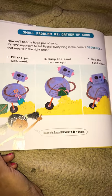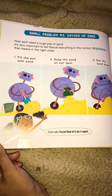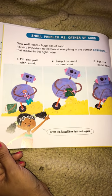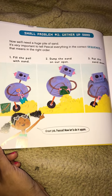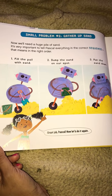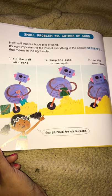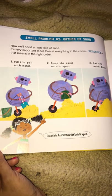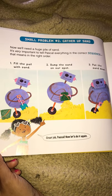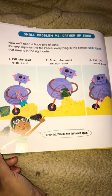Small problem number two: gather up sand. Now we'll need a huge pile of sand. It's very important to tell Pascal everything in the correct sequence — that means in the right order. Number one, fill the pail with sand. Number two, dump the sand on our spot. Number three, pat the sand down. Great job, Pascal.